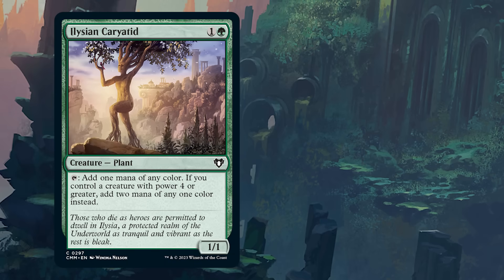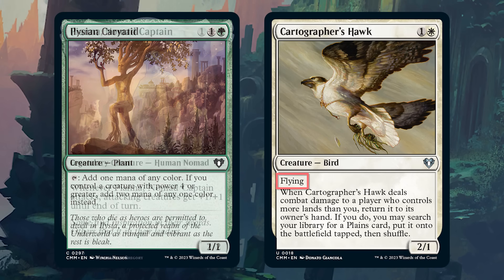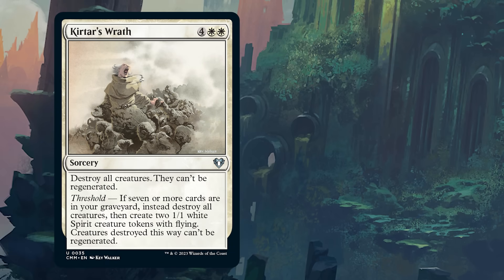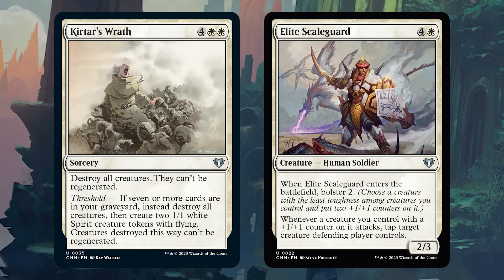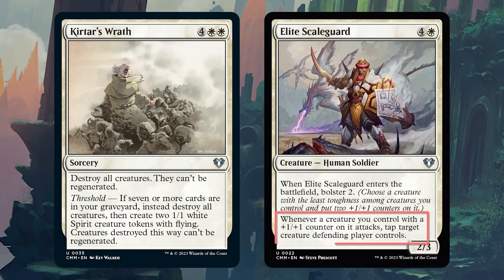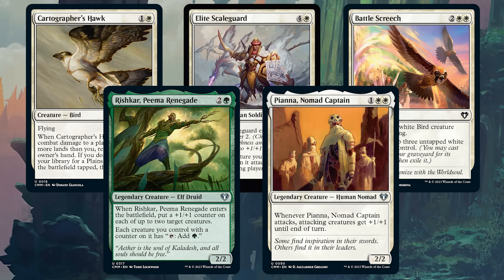What about this one? Elvish Karyatid or Cartographer's Hawk — now downshifted to Uncommon. This one is closer, and I certainly couldn't fault either one. But the Hawk is an evasive creature who can pump up with your commanders, and in a go-wide deck you're a little less likely to hit the bonus on the Karyatid. One more: Kirtar's Wrath — now downshifted to Uncommon — or Elite Scale Guard. These are both very powerful white cards, and it's going to really depend on your deck. But Scale Guard is likely to be a lot better here: it can tap down blockers so easily, and your deck wants sweepers less since you're likely to be filling up the board. Thinking about the context of what kind of deck you're making will point you in the right direction for your picks.